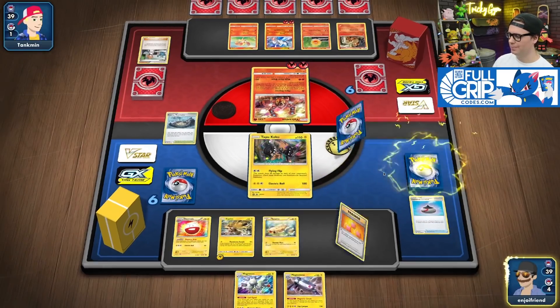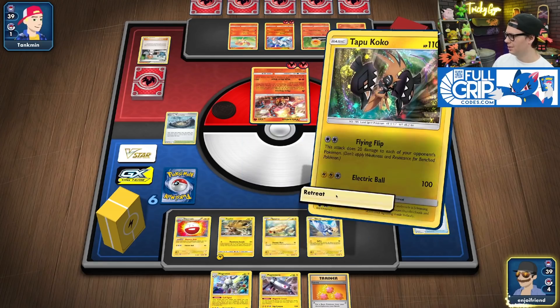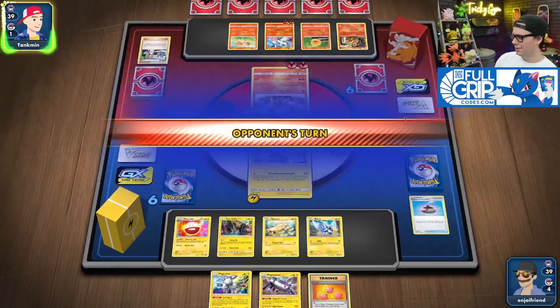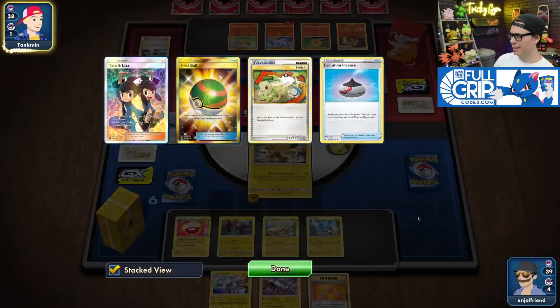Magnemite's Prize, so it's redeemable. We got Blitzel. Give me the old Thunderous Assault. We're gonna ditch these things — I can just revive the Zapdos, bring it back, do it again.